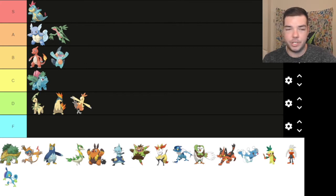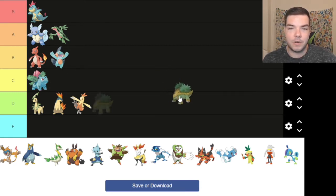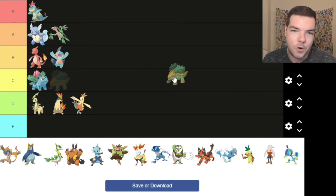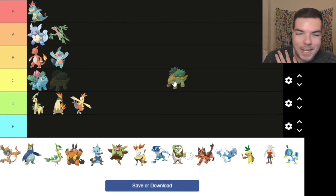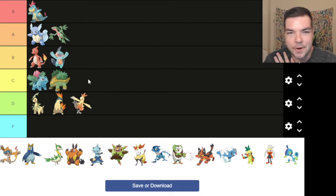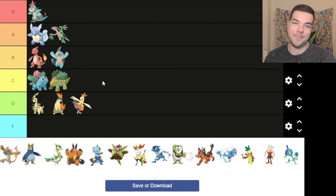Coming to Gen 4, Grotle is kind of cool, kind of not cool. He doesn't evolve into anything bad — actually, Torterra is pretty dope. We'll get there. Wow, we might actually have to downgrade Ivysaur. We'll put Grotle and Ivysaur together for now since they do look similar. But the more I think about it, the more I might have to downgrade Ivysaur. I know that's weird.